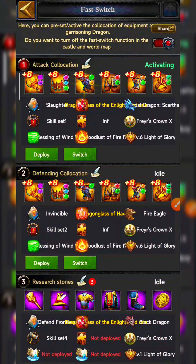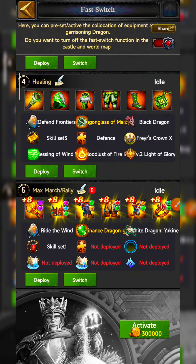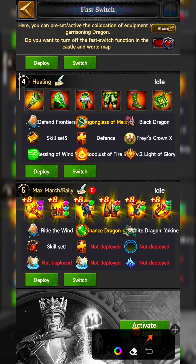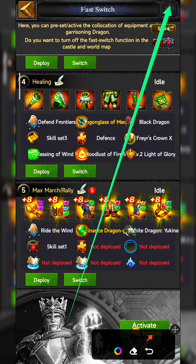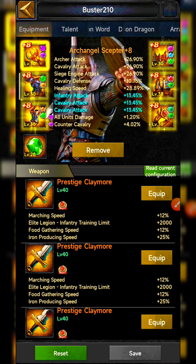That was the offense switch. Now let's check the maximum march or rally switch. I already made a full guide on how to increase your maximum rally size and maximum march, which you can check from the 'i' button section. Let's look at this switch setup.